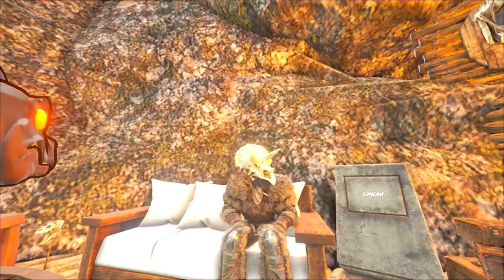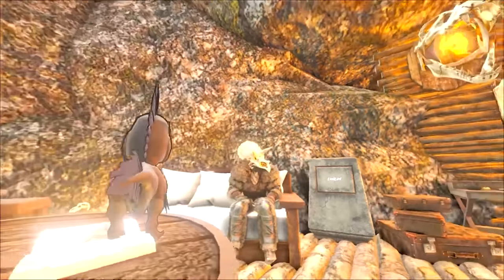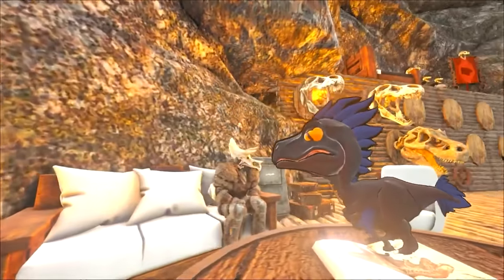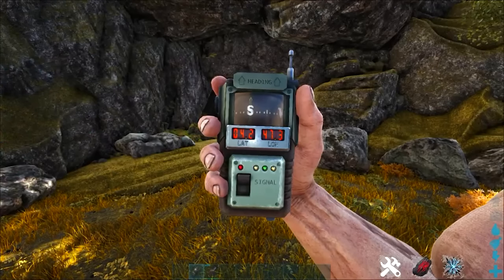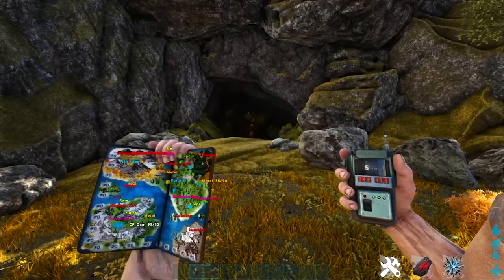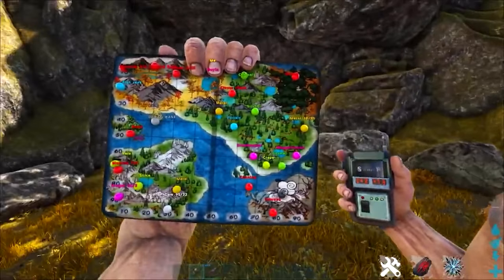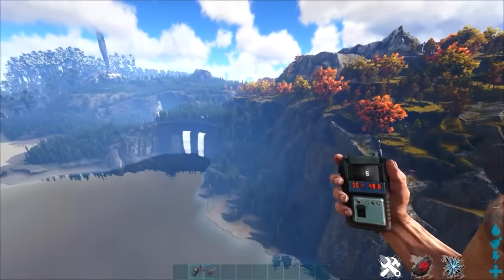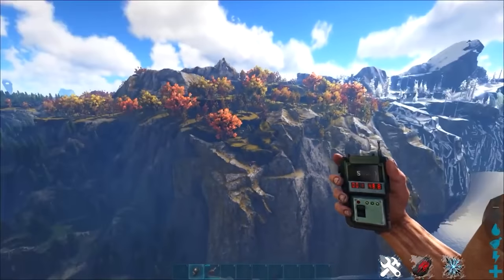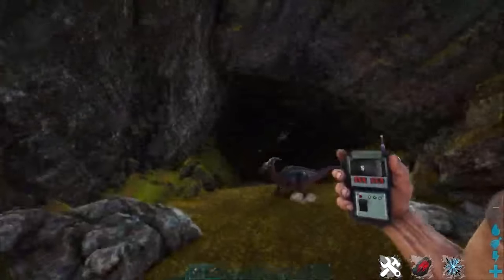Welcome back to Fjordor everybody — today we're doing the Bela boss fight. I'm going to show you everything you need to know to beat Bela, the flying bee boss. At these coordinates on the map is the entrance to the cave, right at the top of the map in the middle. You'll see the cave entrance there, with the dam on the left and the ice biome on the right — right in the middle is the cave.